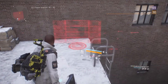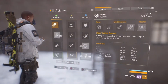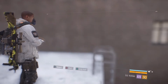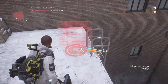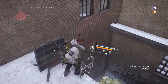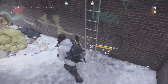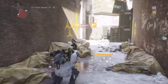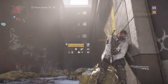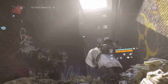Let me switch that out real quick. Once you have your base mobile cover out, place it right there — that should work. Then come down and find some cover. Right here will work just fine. Find your cover and hold down X.